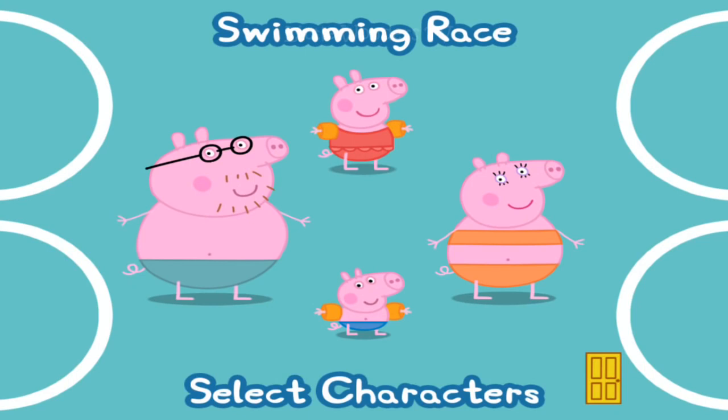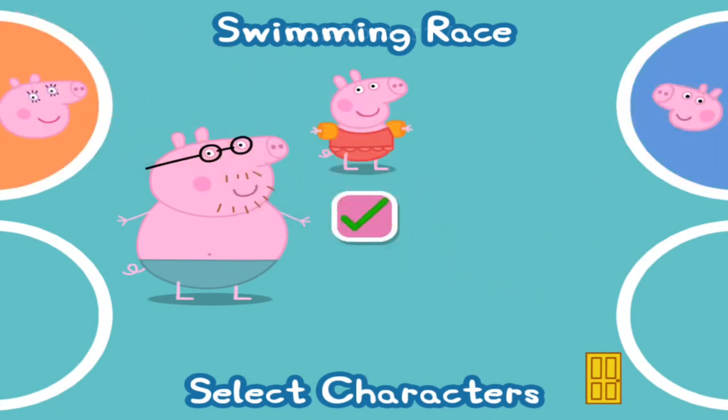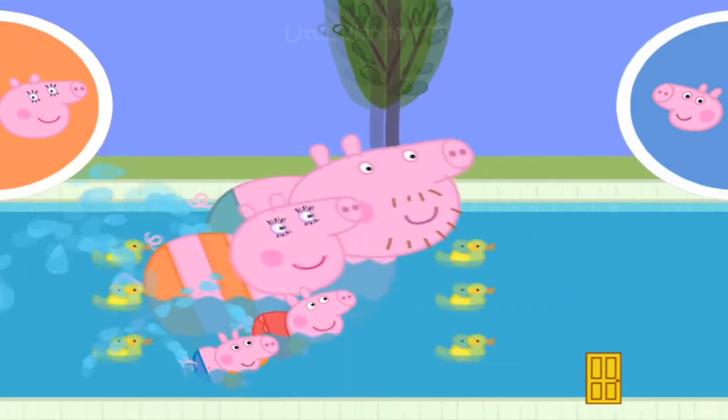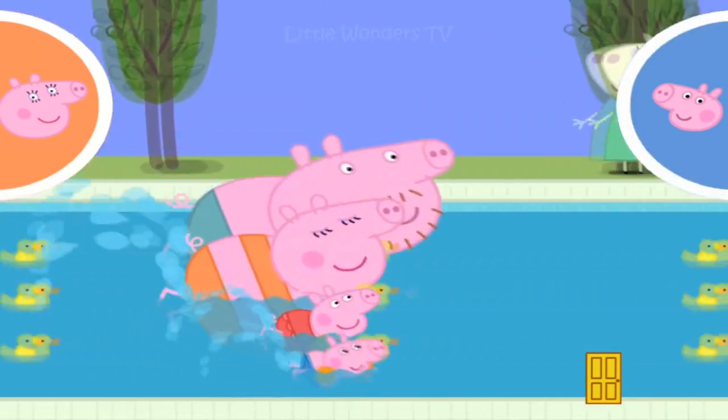Pick your favourite character by dragging them into one of the circles. Touch the tick when everyone is ready. Tap your character in the circle as quickly as you can to make them swim fast. Ready? Steady? Go! Tap your circle. Keep tapping to swim faster.